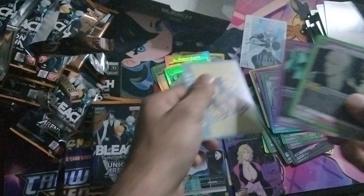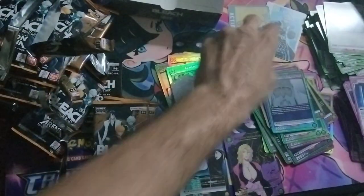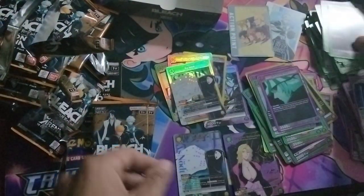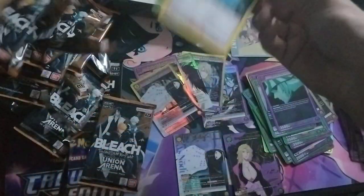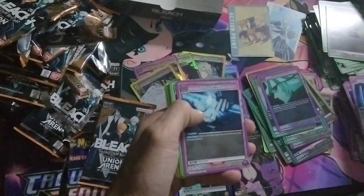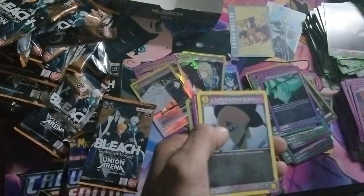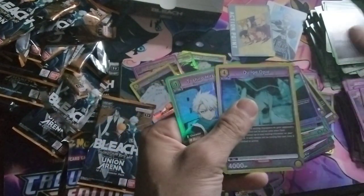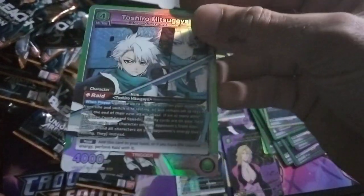There are some rares here that you're gonna need forever. There's our other action point — nice. Action points have the whole team on them, really cool. Action points are a cute little addition. I think we're done picking up everything, maybe we have one more SR to find. Like the Jail card — you're gonna reuse that card forever. And there's our Toshiro — that's our last card.